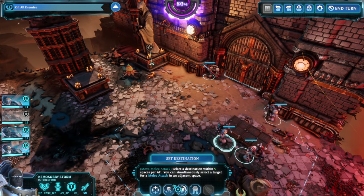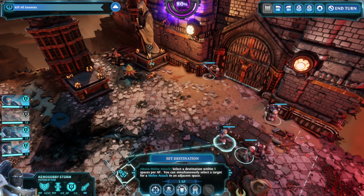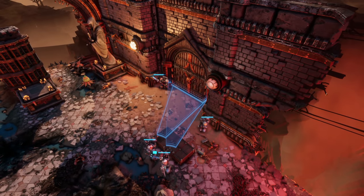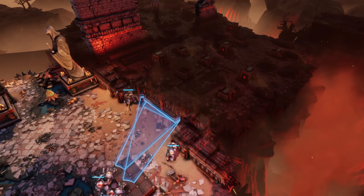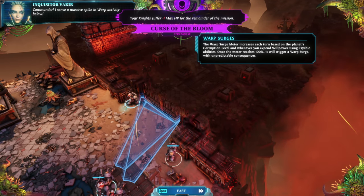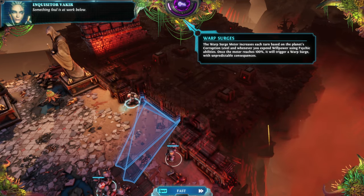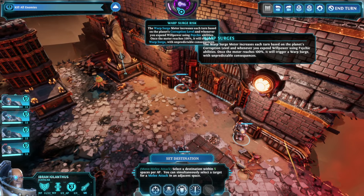Where are we at for ammo? Storm Bolter — three on three still. I don't know if enemies can come crashing through stuff — we're about to find out. Commander, I've sensed a massive spike in warp activity below. It is a warp surge, Inquisitor. Such events are common in pitched battles between psykers. And yet your brothers have clearly restrained their powers. Something foul is at work below.